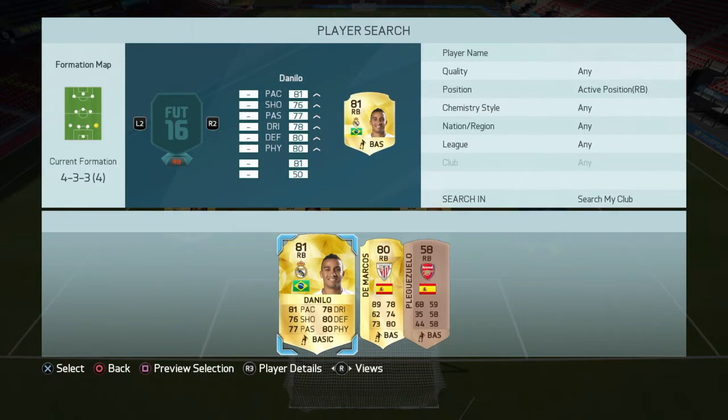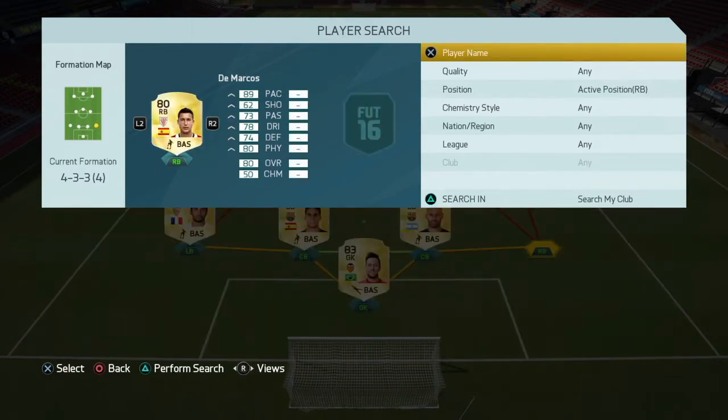At right back we go with De Marcos. He's a really fast player and he's really good at the back.